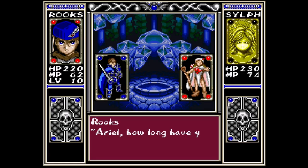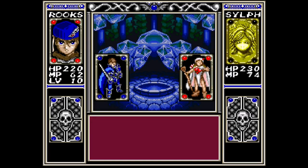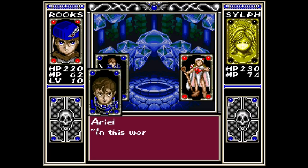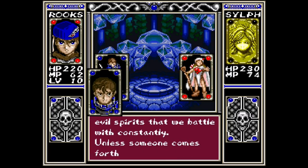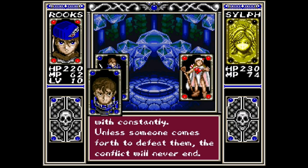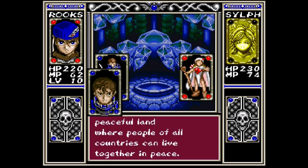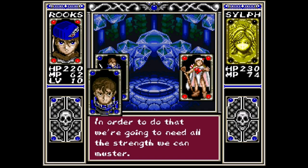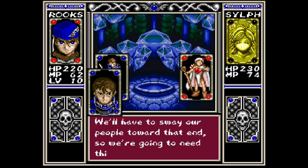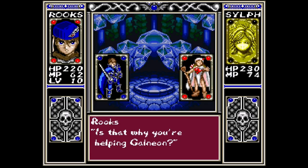First, let me explain. Oh hello, Ariel! How long have you been here? I know how to control Wimsala, the evil empress. In this world, there are evil spirits that we battle with constantly. Unless someone comes forth to defeat them, the conflict will never end. We want to create a peaceful land where people of all countries can live together in peace. In order to do that, we're going to need all the strength we can muster. We'll have to sway our people towards that end, so we're going to need this sword to control Wimsala.